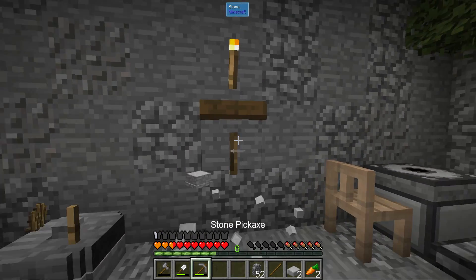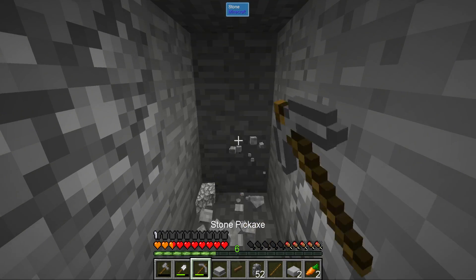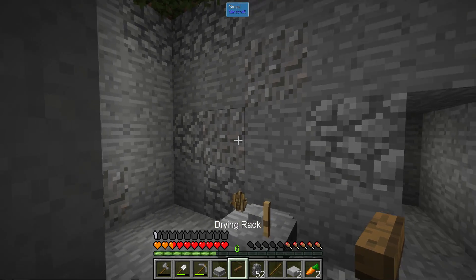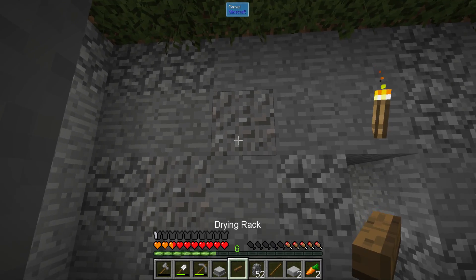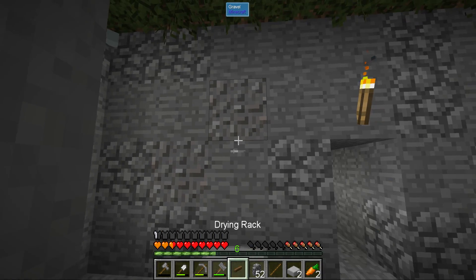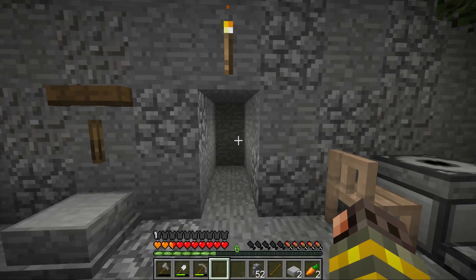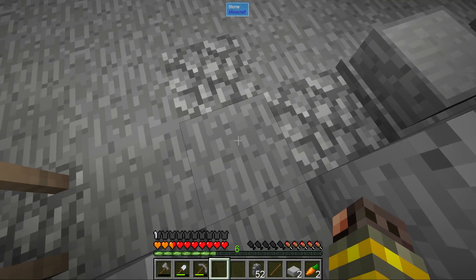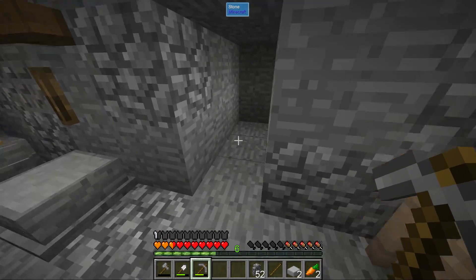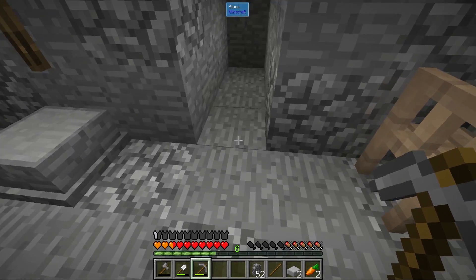I think we are ready to expand the base. I wouldn't mind having a room dedicated to blood magic. Once you get into the big altars, you'll require quite a bit of space. For now I'm going to make another nine by nine room here, and possibly we can make the altar outside later. This is the way I'm going to expand and create a magic room.